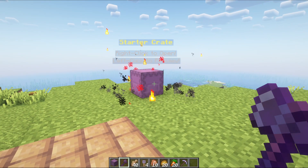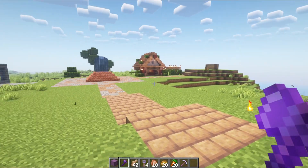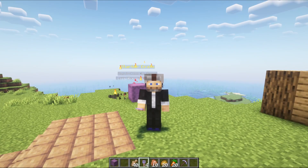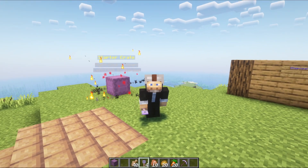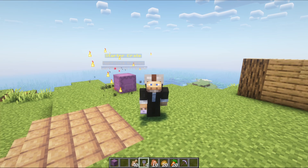Creating a crate is as simple as that: just create the crate, edit it, put the stuff in it, make a key, and you've got it. Crates are cool and all, but they're not much use if players can't open them — we need to get keys into the hands of players. I don't want to be handing them out manually. Let's talk about some ways you can give out keys to your players without doing it manually and make it fun and interesting to keep coming back to play on your server.